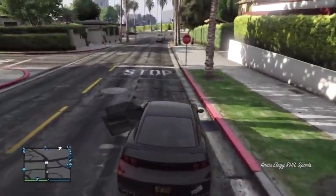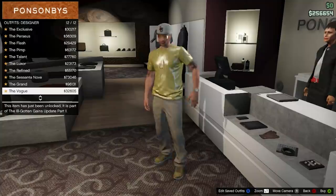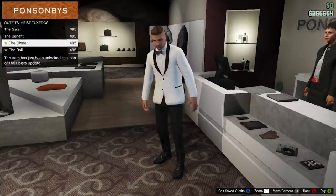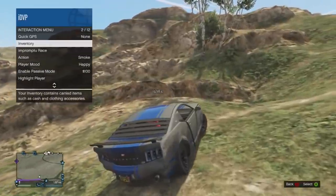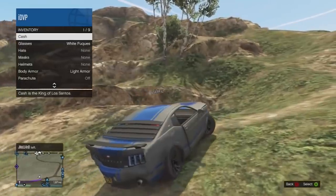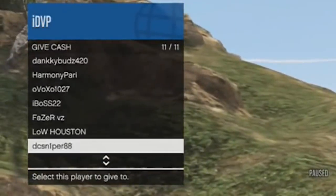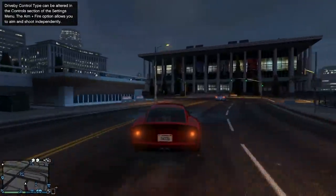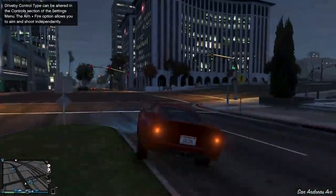Number 9, while we're on the topic of money: let's talk about the money sharing feature. When GTA Online first released, you could send five thousand dollars a day to selected players through the quick menu — inventory, then give cash. It was once a day; you could send five thousand bucks to a friend who needed it or just anyone if you were feeling generous.